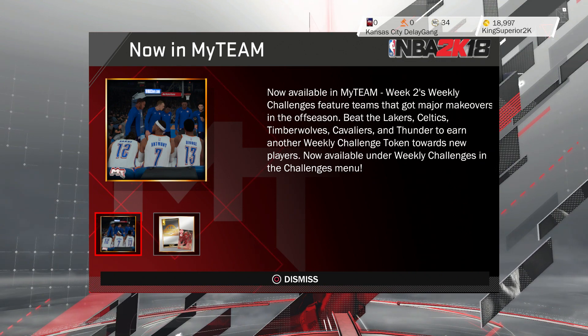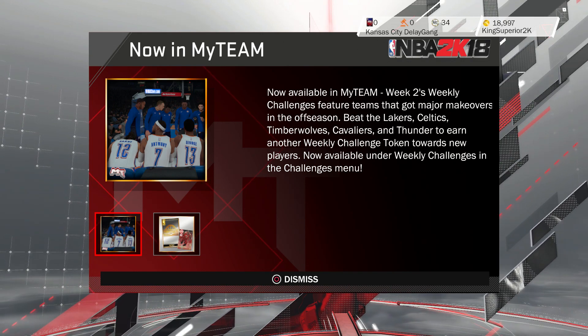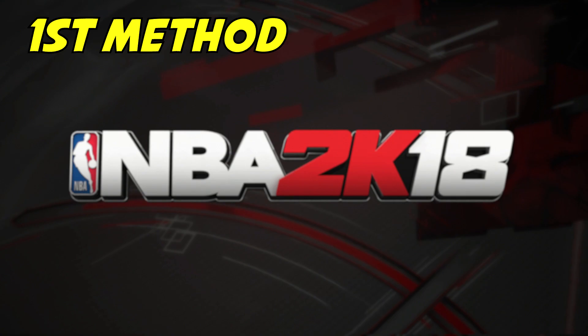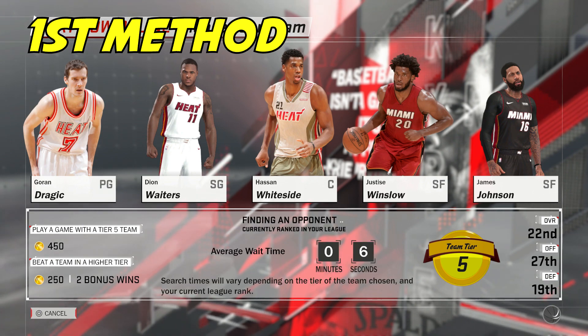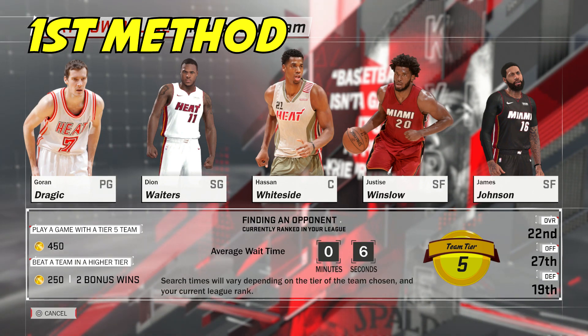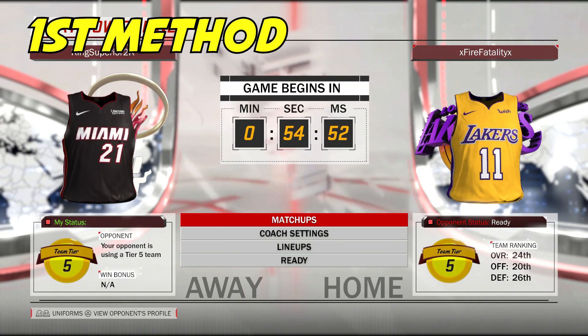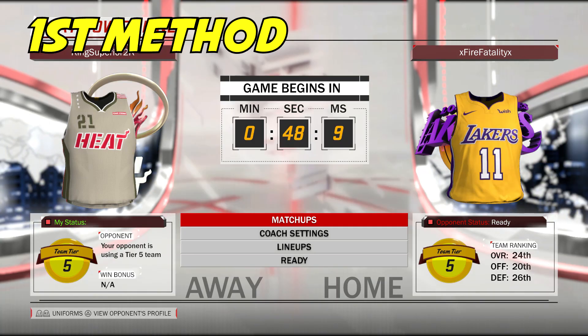Let me tell you guys how to fix that — you can do this method two ways. Let me slow it down for the new ones that don't know how this works. What you want to do is come to Play Now, then go to Play Now Online, then select the Tier 5 team. When the timer starts you're gonna want to back out at around 30 to 40 seconds. Then hit the PS4 home button.